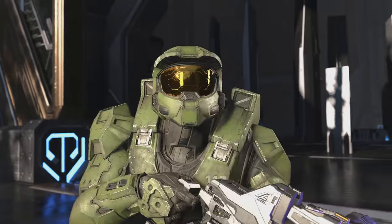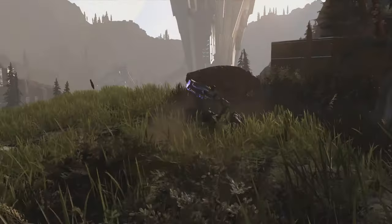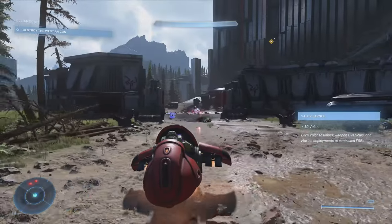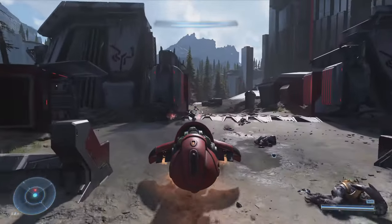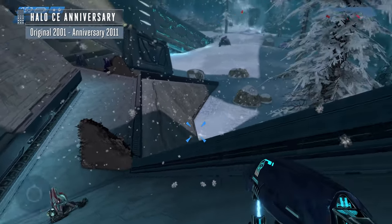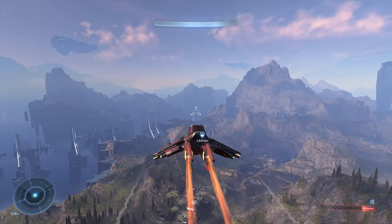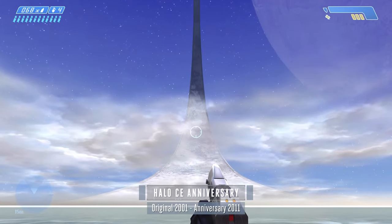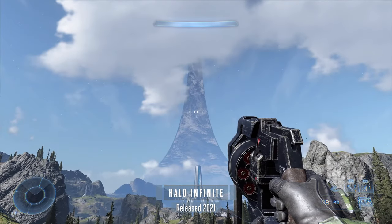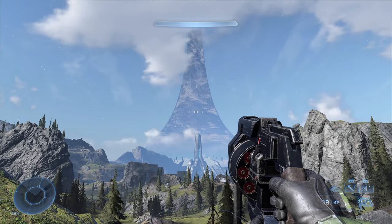One thing that keeps Zeta Halo from feeling overwhelming is that the map unlocks section by section, with key story missions opening up new lands to explore. I do wish those new areas had more variety — really, any variety at all. There's no snowy area like in Halo 1, no urban area like in Halo 2, or anything other than the same mix of forest and stone monoliths. It's as if 343 only took inspiration from the Silent Cartographer and ignored the rest of Halo 1. That's a bit disappointing.